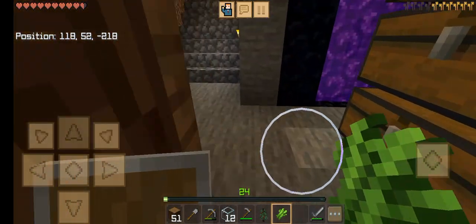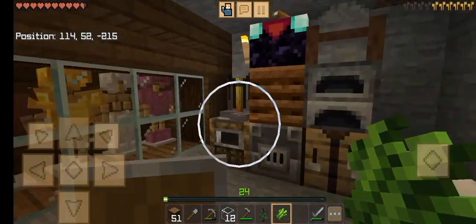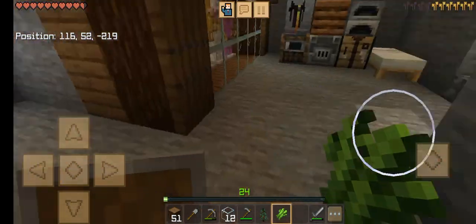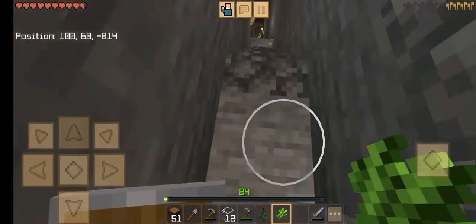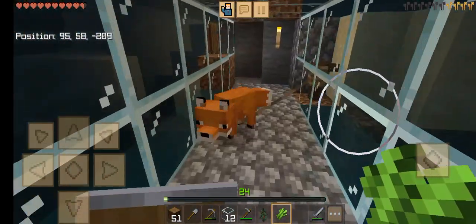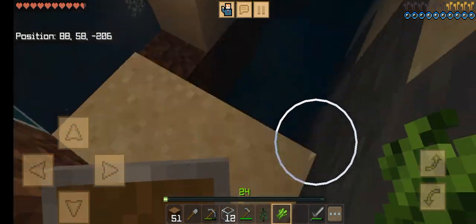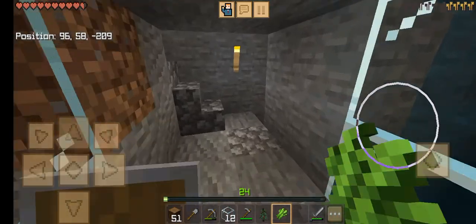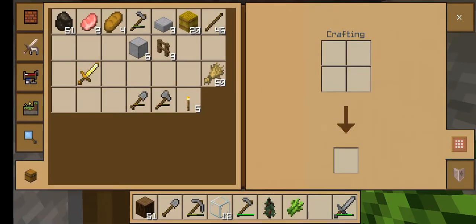I upgraded and moved my bed over here. If you're asking how I got diamonds — I head into the Nether and I also go mining. I mine down here, got the diamonds there, and there's an easy cave right there. I just found a bunch of random stuff exploring.